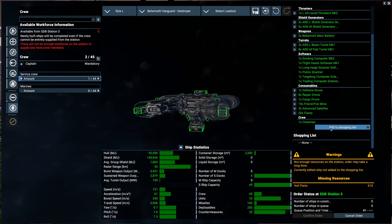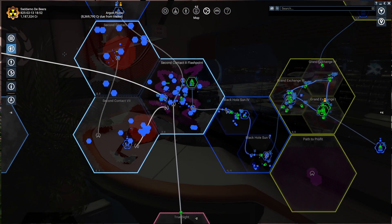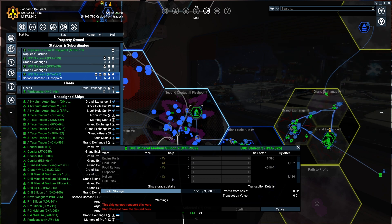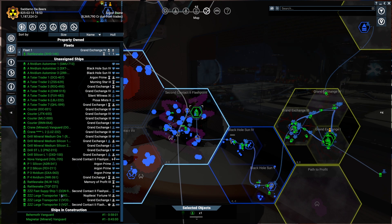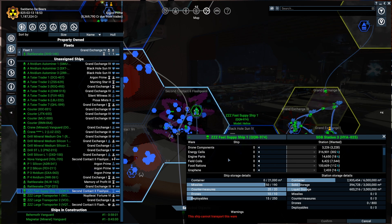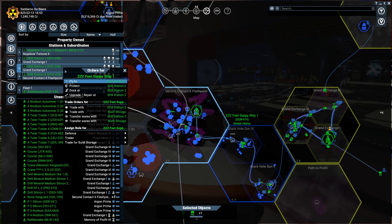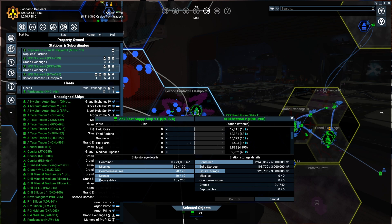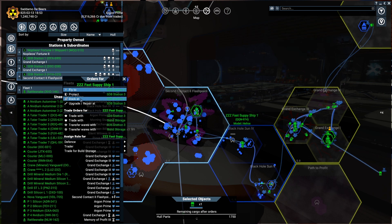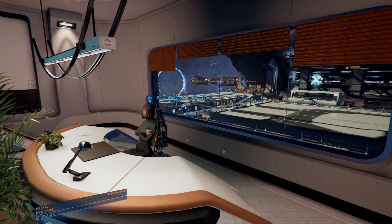We need 610 hull parts. I should have that in station number three — but we don't have any hull parts there. That's fine because I have a very fast supply ship. Let's check what's inside — hull parts 1,800, all right. Let's take some hull parts — maybe from station number two, since I have hull parts everywhere but station three, because I sold most of them. Fly to station two, then station three and dock.